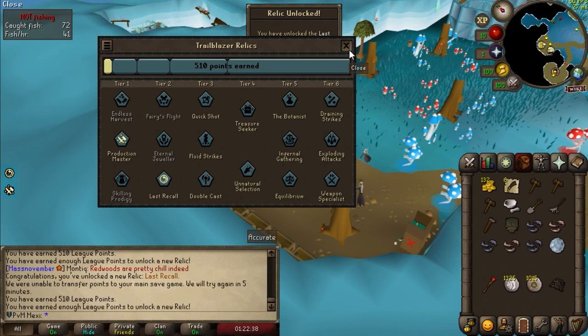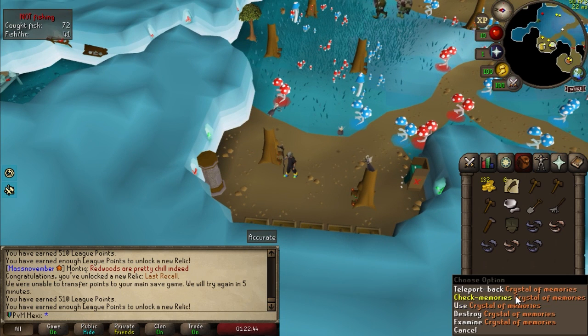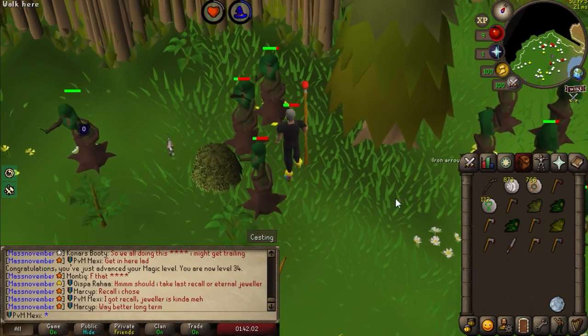I've heard of people using Lost Recall with a Gnome build, which seems really powerful. Hopefully I'm going to be able to use the same power — just farm a lot of supplies, do a lot of things, and not really worry because I can just go straight back to where I was before and not lose any time. And with that, we got ourselves the rune axe — took us 15 kills, but we got it.